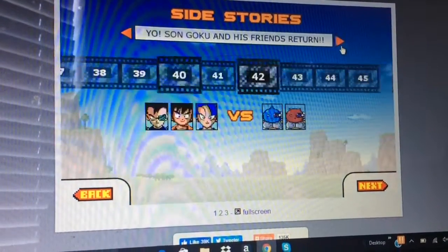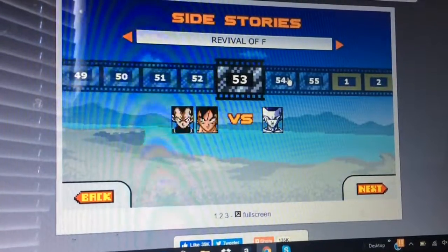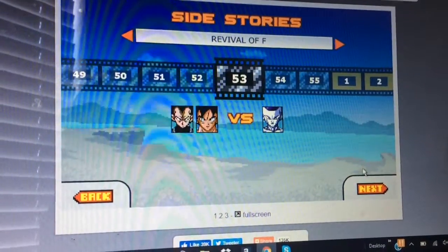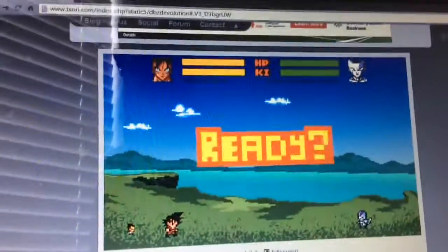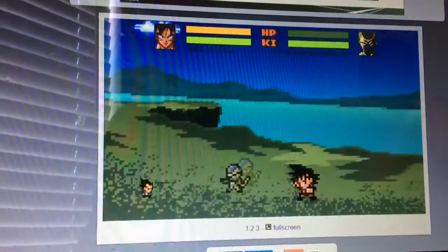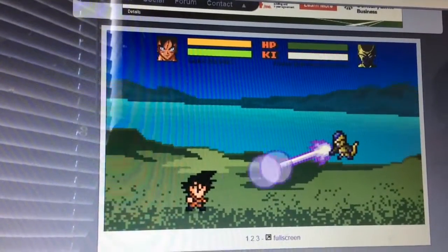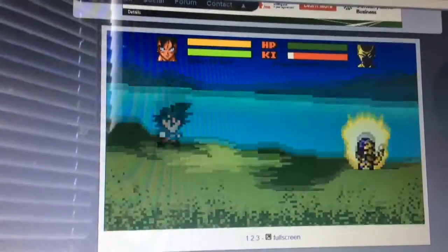Let's go to Resurrection F — I don't care what it's called. So as you can see, Frieza, I need you to blast me with everything you've got or hit me as hard as you can.